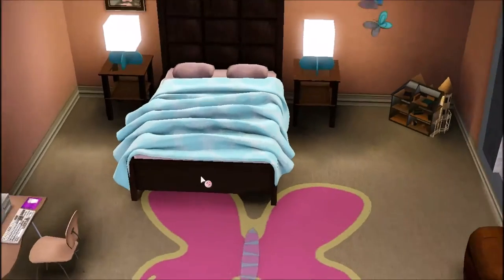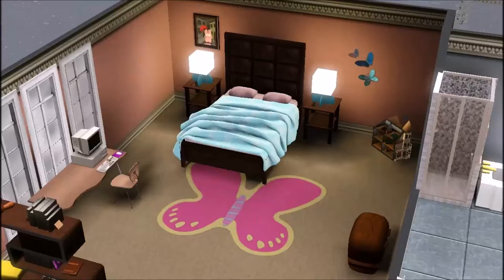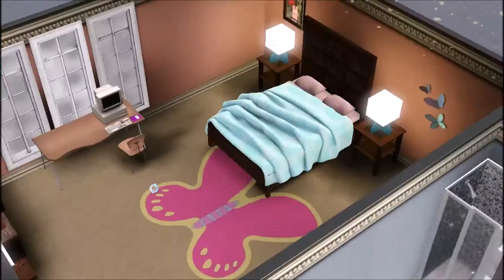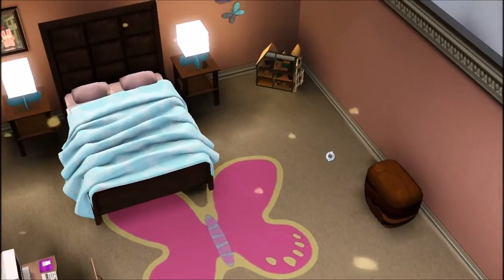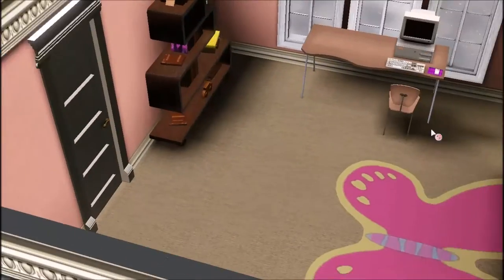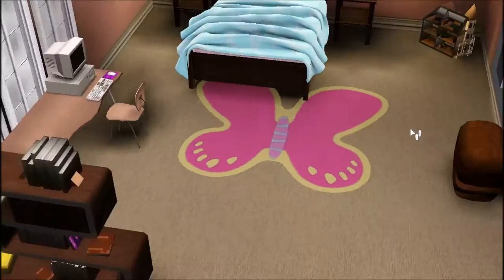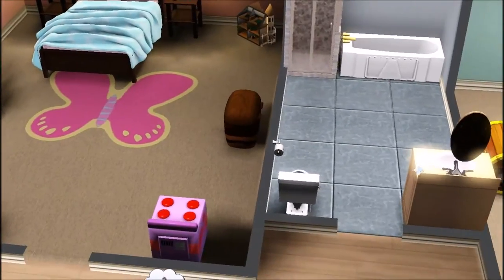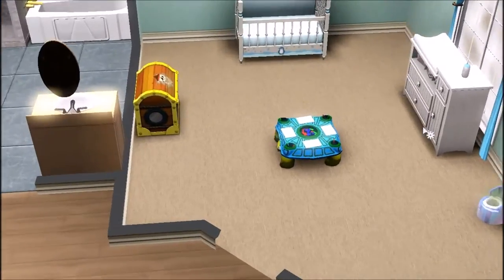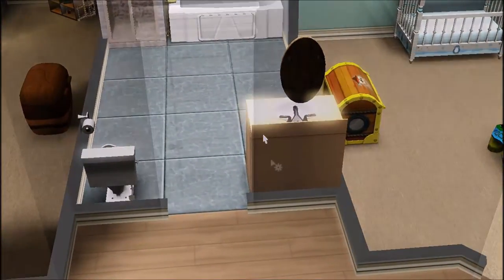This is the kids' room — her name is Aria. I love her room; the walls are currently plain but I think it's still cute and she has a little cheap computer. Over here is her and the little boy's bathroom — Aiden's bathroom.